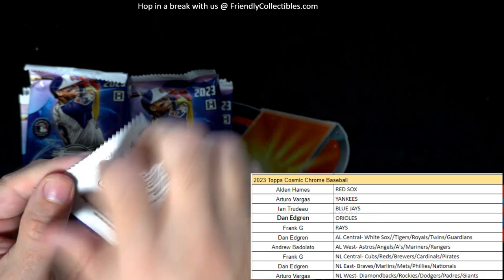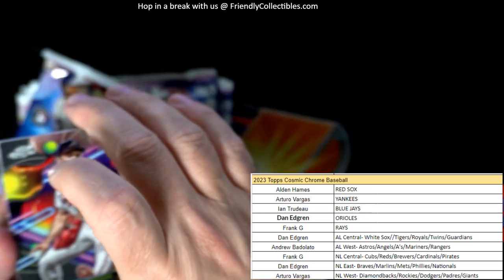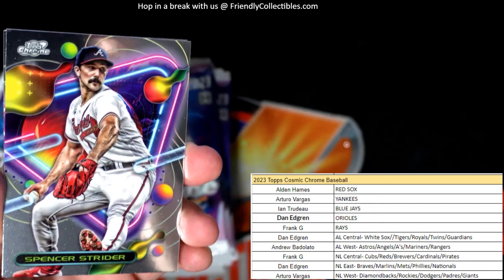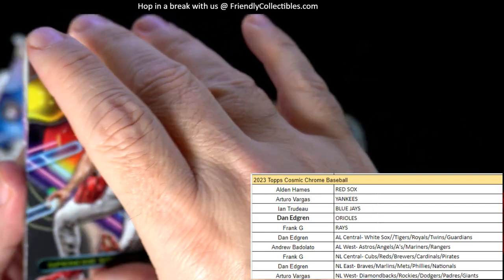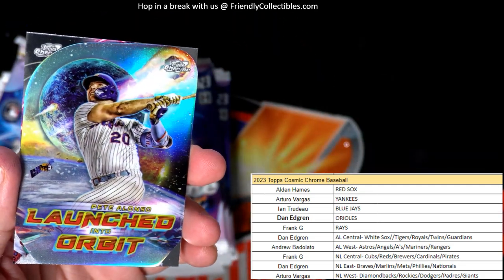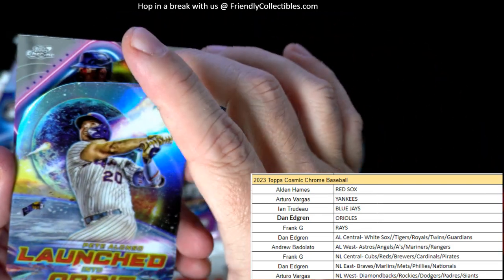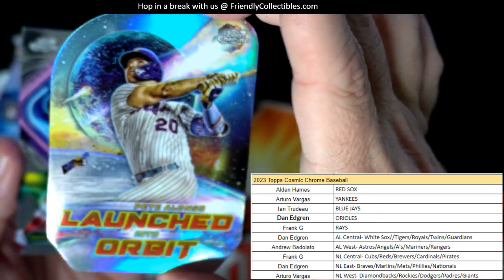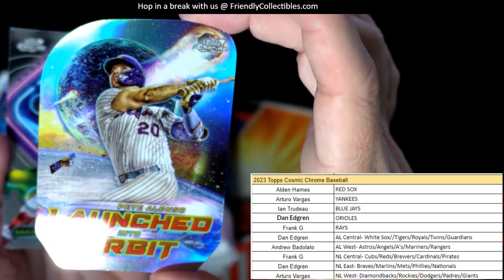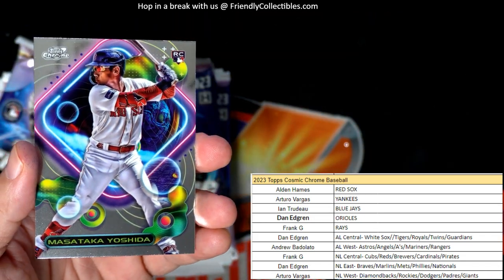I'd love to see a good Yoshida come out of here for you Alden, love to see that. What do you guys think about the way this stuff looks? I really like it. Spencer Strider, Jimenez — okay, and we have two of these per box. This is a Launched Orbit, and that's a Pete Alonzo die-cut in NL East, going out to Dan.